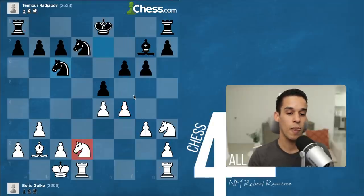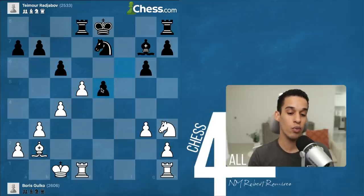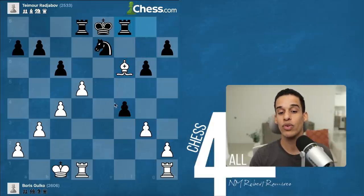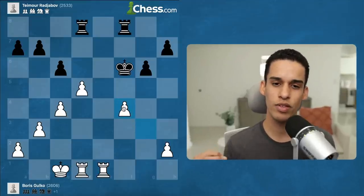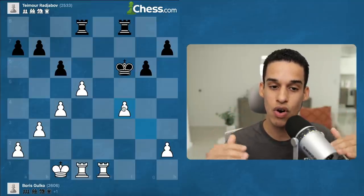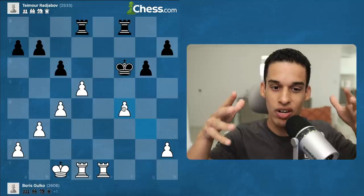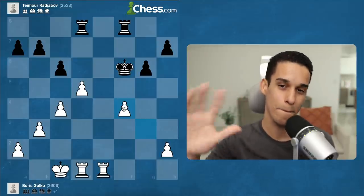The whole game revolved around that e5 pawn: b3 and bishop b2 putting pressure on e5, then f4 putting pressure on e5, then knight c4 putting pressure on e5. A few moves later we captured on e5, leaving it isolated. Knight f4 targeted that e5 pawn, and finally we collected the pawn that started on e5 and landed on f4. The most important takeaway: if you're in a quiet dead position, look for a target to put pressure on — it doesn't have to be a weak square or weak pawn, just something to focus your energy on. Don't forget to like and subscribe!